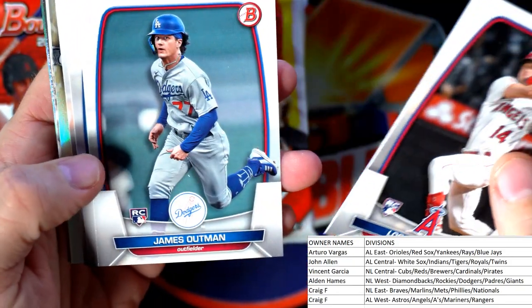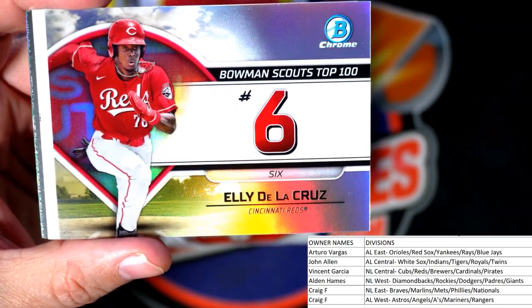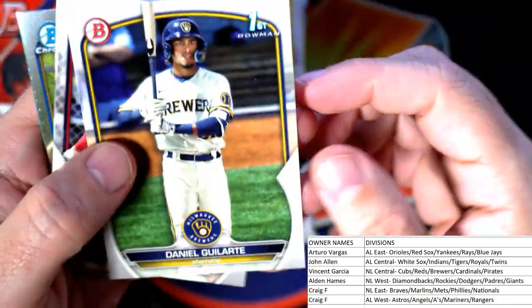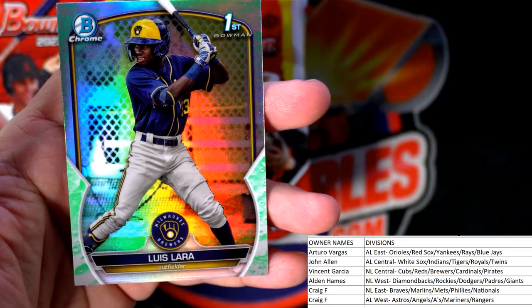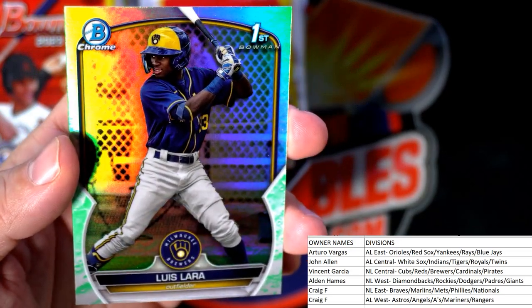Let's see what we got in here — there's a J-Rod, nice seeing him. And we have an Elly De La Cruz — Bowman Scouts Top 100 number six — going out to the Cincinnati Reds, National League Central, Vincent G. Nice one, Vincent! Then we got the first Bowman and the Lewis Larsa parallel — Milwaukee Brewers — also going out to National League Central, Vincent G.